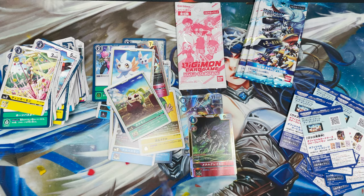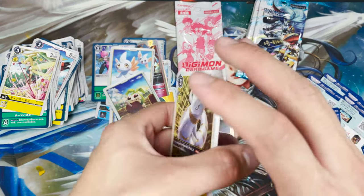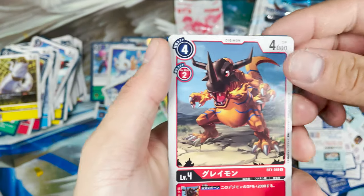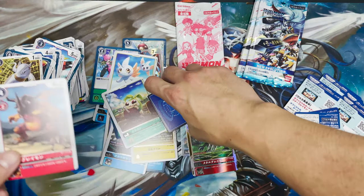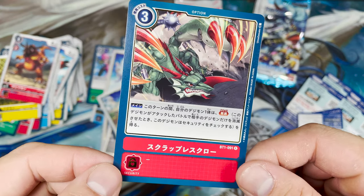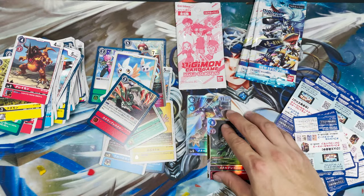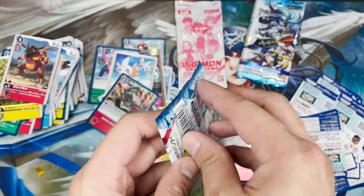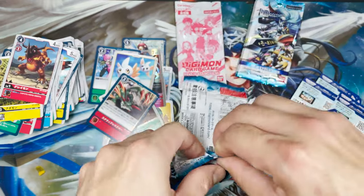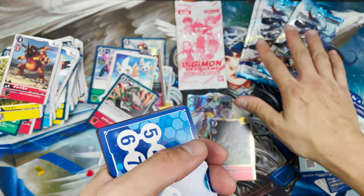Last two packs, then we go into the box topper. One, two, three, four — okay, let's see. Super! Haven't had lunch. Security. Something different. So far only two shiny cuts — this doesn't look like a good box. Hopefully I can pull something super outrageous in the last four packets.